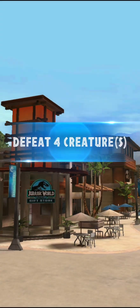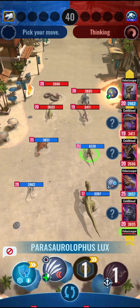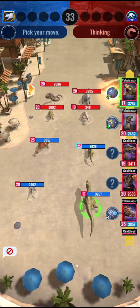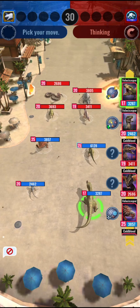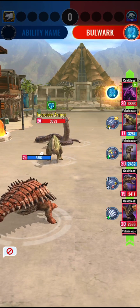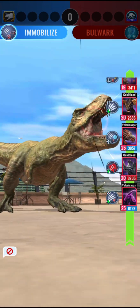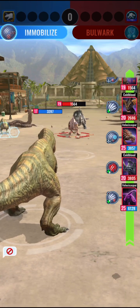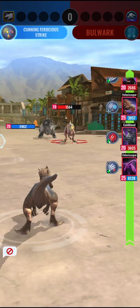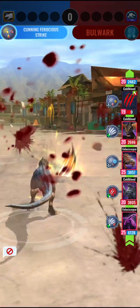Starting with Alloraptor. The opponent is using Dolophoboa, Nucatosaurus, Parasaur, and Spinoseratops. He didn't get stunned — that's a lot of damage. Getting the counter. Next up — he's dead, I think. He doesn't have any natural armor. Nice!